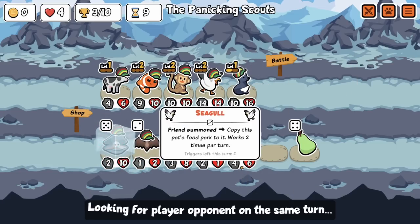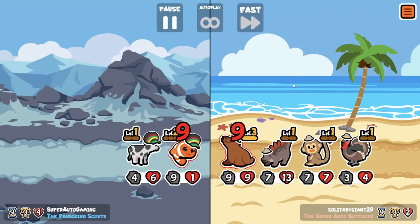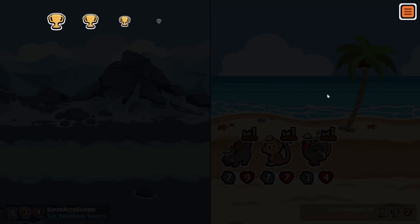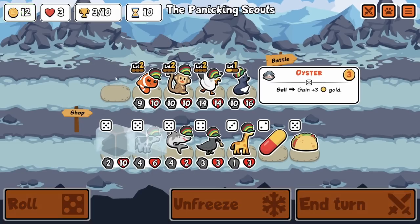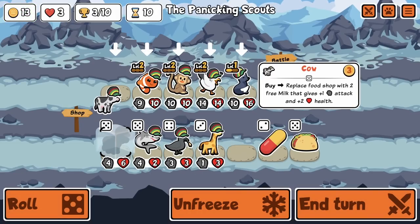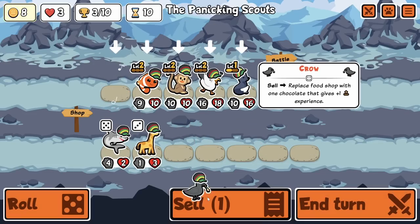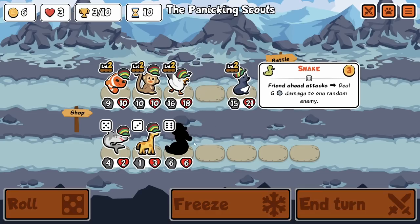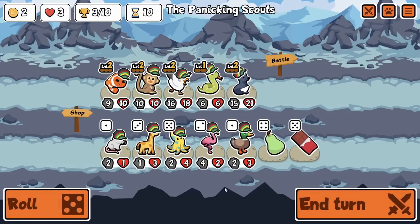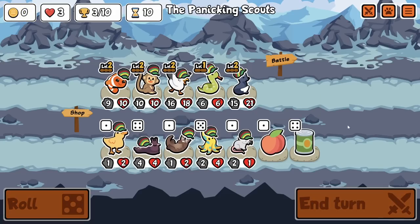We need something for Seagull to work with - maybe I should have given it a Garlic. Literally anything is better than nothing. Wow, his Stego hit the perfect target, you lucky bastard. I only got one gold for that, you cheapskate. Let's give it all to the Seagull. What tier 6 do we get? Hopefully a good one - Snake! Snake is actually really good. Let's do it. I don't think I want more Chocolate.